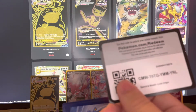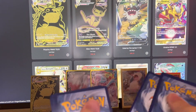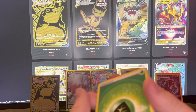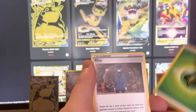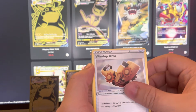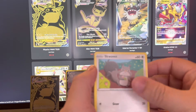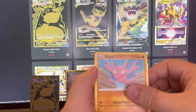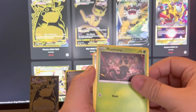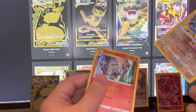Even with a white code card pack you can just get anything out of here. Pack 12: Grass Energy, Riley, Nuzleaf, Windup Arm, Gumi, Meditite, Skwovit, Gligar, Phantump, Porygon Z in the reverse, and the Chandelure holo.